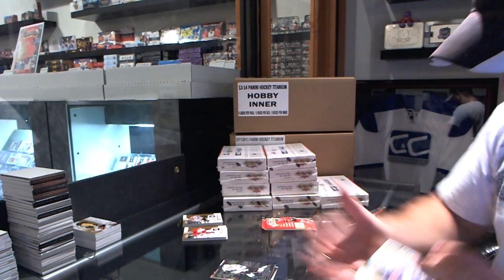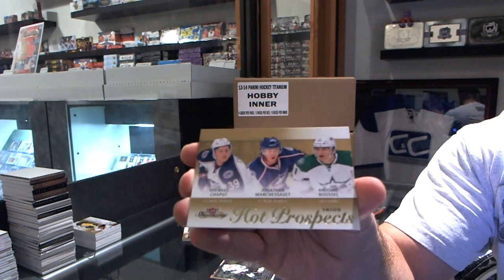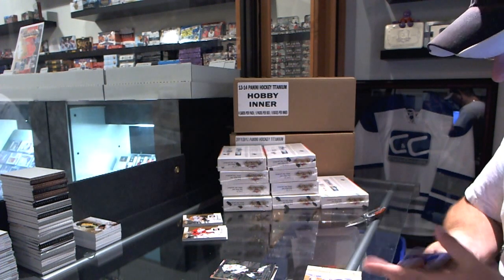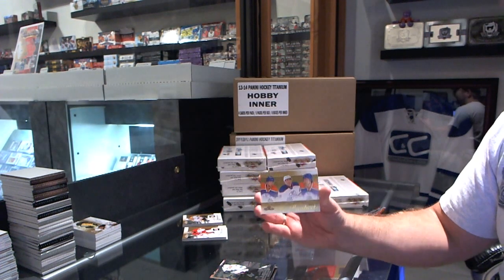And we have the regular Hot Prospects Rookie of Chaput, Marcheneau, and Roussel — so that one will be part of the random as well. And for the Edmonton Oilers, Hot Prospects Triple Rookie number 399: Acton, Pitlick, Ganczyk.